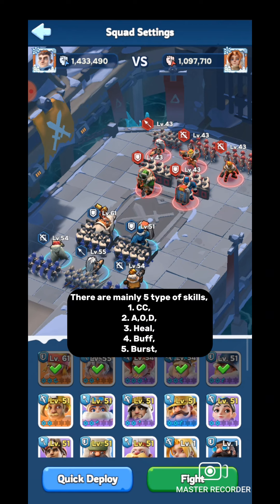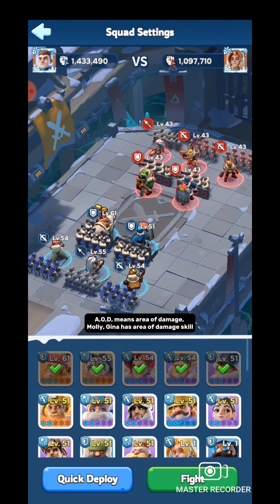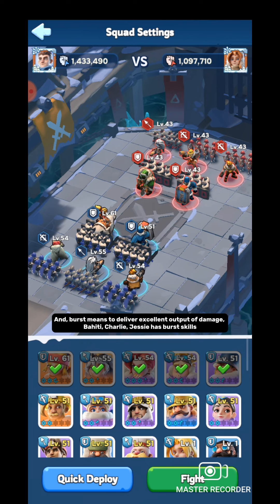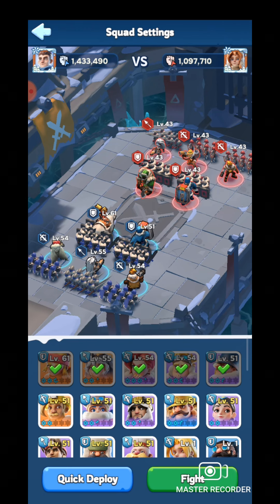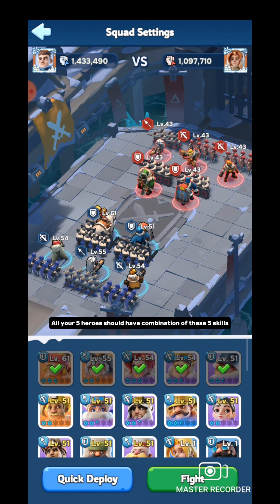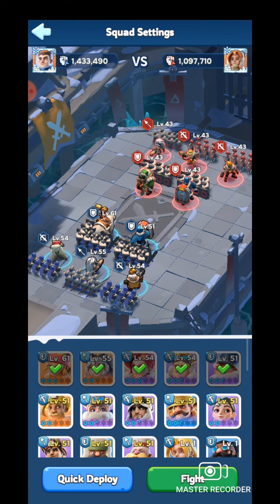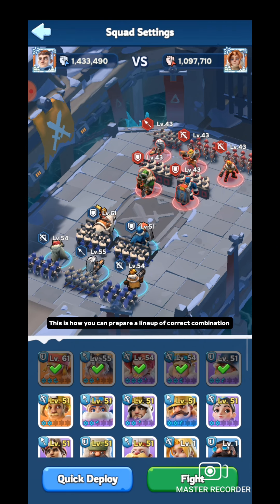There are mainly five types of skills: CC, AOD (area of damage), Heal, Buff, and Burst. AOD means area of damage — Molly and Gina have area-of-damage skills. Buff means giving bonus damage or defense to other heroes. Heal means giving health to other heroes. Burst means delivering excellent damage output — Bahiti, Charlie, and Jesse have burst skills. All your five heroes should have a combination of these five skills. Nataliya and Sergei have CC skills, Molly and Gina have area-of-damage skills, Bahiti has burst skills. The healing skill is missing in this example lineup.